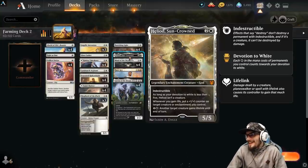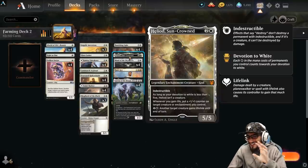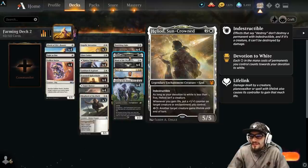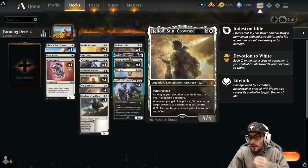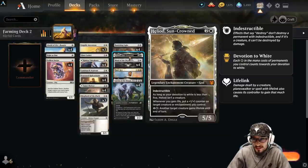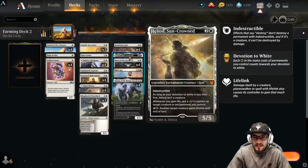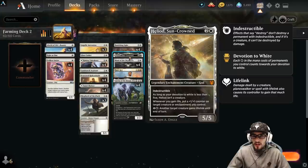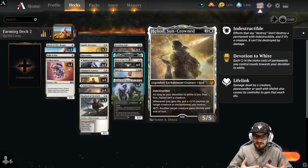Heliod's Suncrowned — a 5/5 with Indestructible. When Heliod's Devotion is less than 5 it's not a creature, when it is, it is. Getting your Devotion to white to 5 is not a big deal when you're on a white deck. The ability — whenever you gain life, put a +1/+1 counter on target creature or enchantment you control — is active whether it's a creature or not, which is the real benefit. You can also pay 2 to give another target creature you control lifelink until end of turn. We're playing the best of both worlds: using an aggro deck to get quick wins and increase our farming rate, while knowing other people are doing that and incorporating life gain into the deck. So if we're both aggro, worst case scenario we should win because we've got life gain on the back and they probably won't.